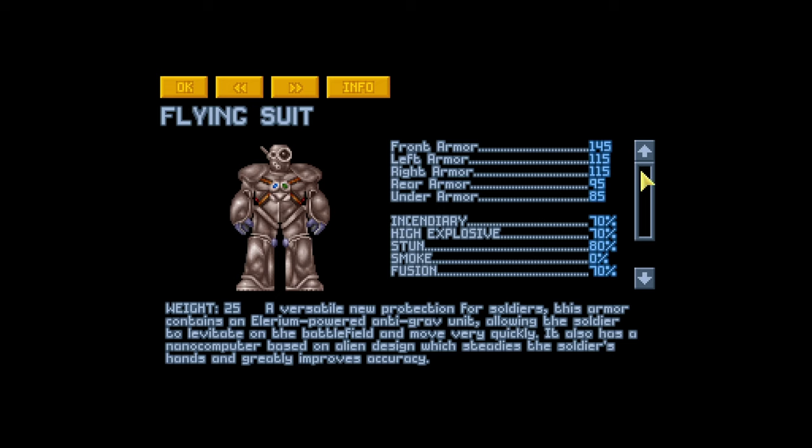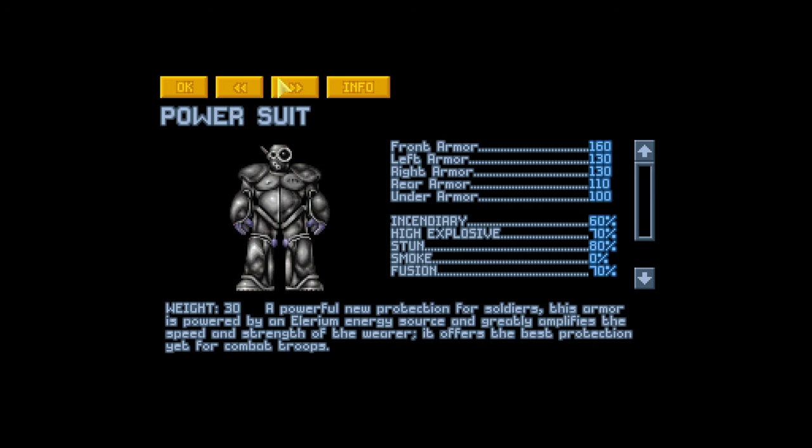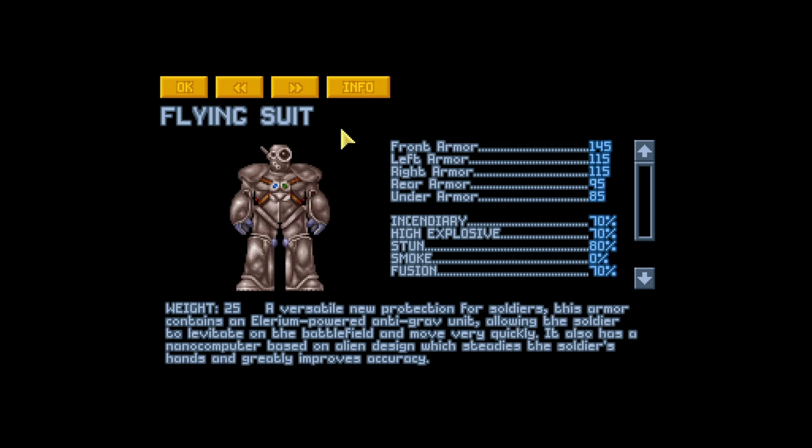Flying suit's done. I was hoping I could get something to use psionically on aliens so I could see their ranks in their stat sheets, but I don't remember what that was called — or if this game even has it, or if this mod has it. The flying suit does have a cool little laser tag chest piece, though the armor takes 10% more damage from incendiary.